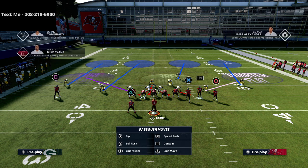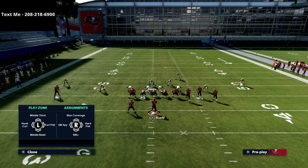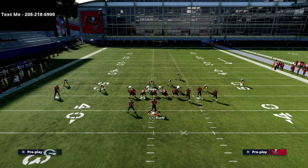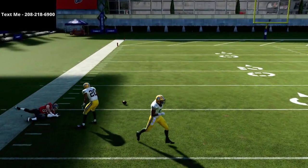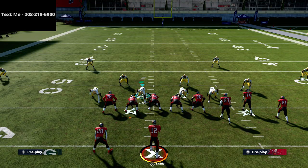Your big pocket of coverage is from the hash mark on the left side to the numbers on the left side. A lot of people run crossing routes out of Gun Bunch, so let's set up our base coverage — leaving that outside quarter in case they run a streak. You'll see the outside quarter does a decent job coming down on deeper crossers that most people run. There's really nothing they can do on the left side that compares to what they can do on the right side — a C route is not going to be an issue.